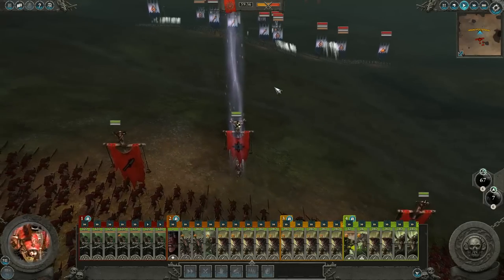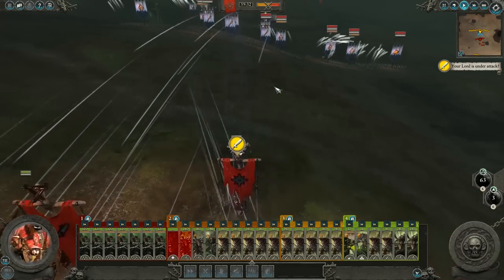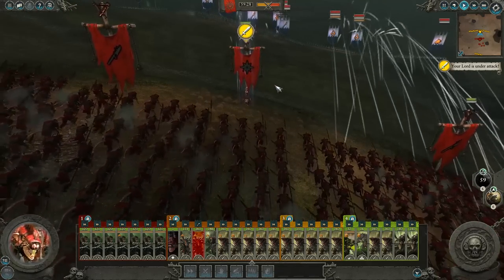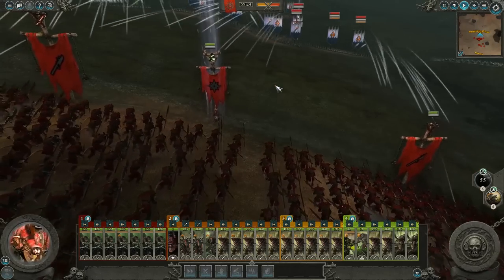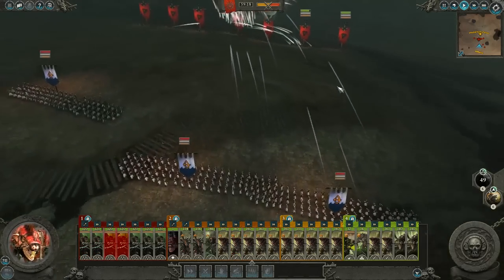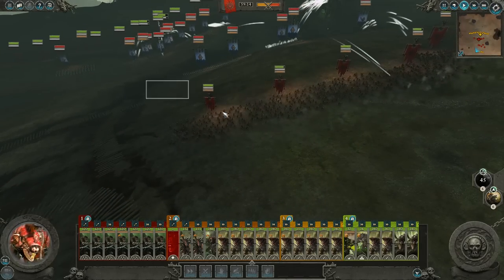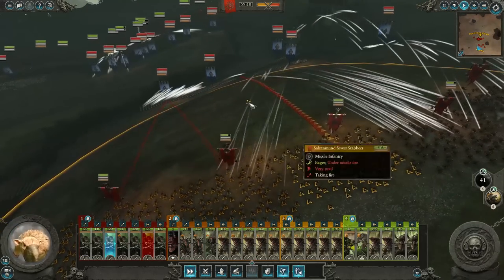So Queek Headtaker is a bright claw to Warlord Noddwell, the grand ruler of Clan Mors and a member of the Council of the Thirteen — the leadership of the Skaven Under Empire. Clan Mors is a great clan in everything but their name. The fact that Queek is at the top of the food chain for Clan Mors tells you how vile and strong he really is. Queek is really known for his massive ego and temper, which is actually seen as a good thing in Skaven society.